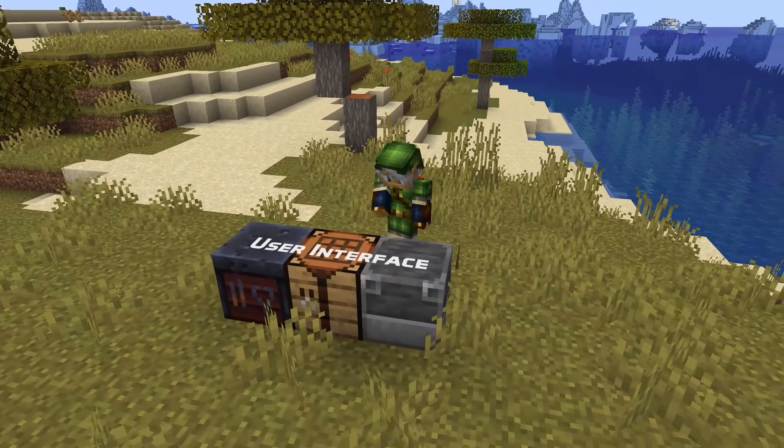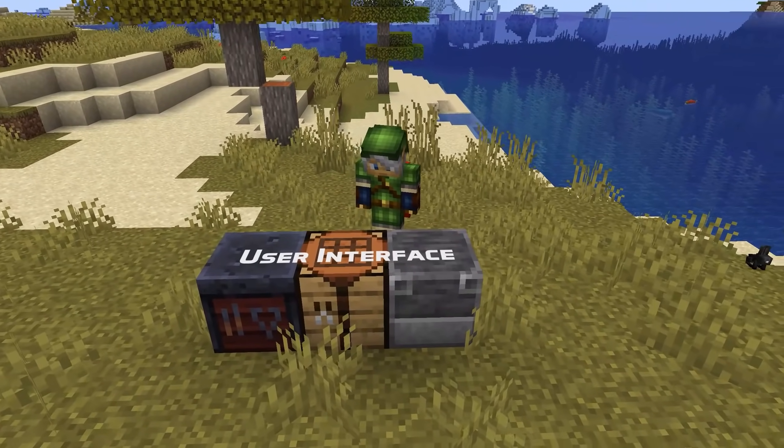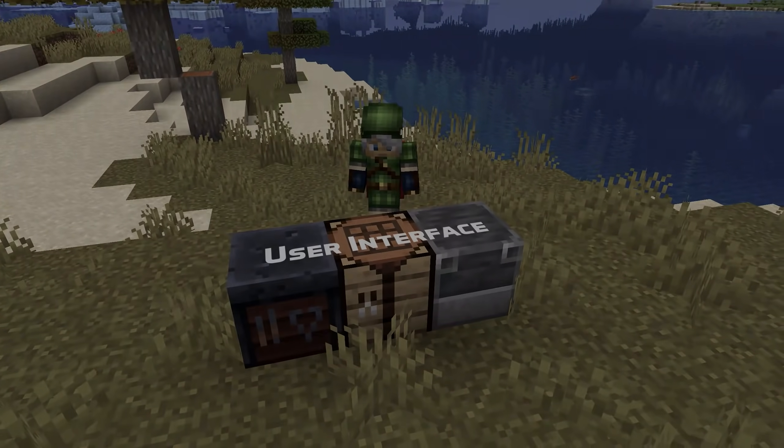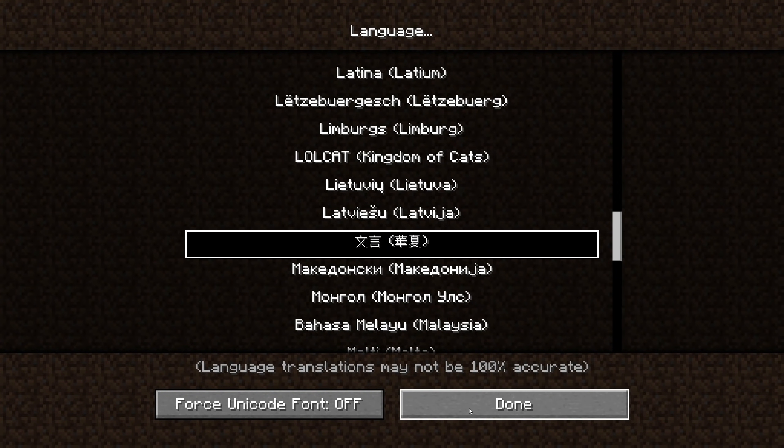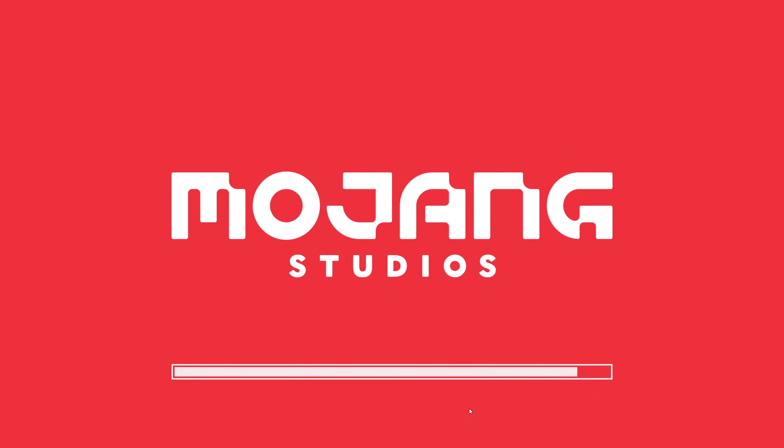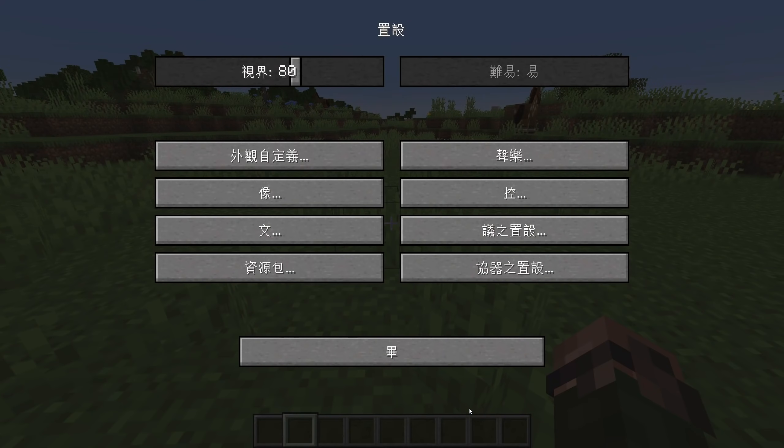And a few language-related user interface changes. Three languages that were quite incomplete have been removed in this version: they are Sicilian, Manx, and East Elgovian German. There's also an added language in this version — it is Classical Chinese.